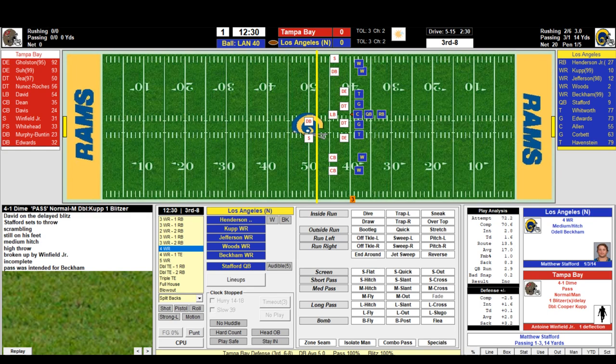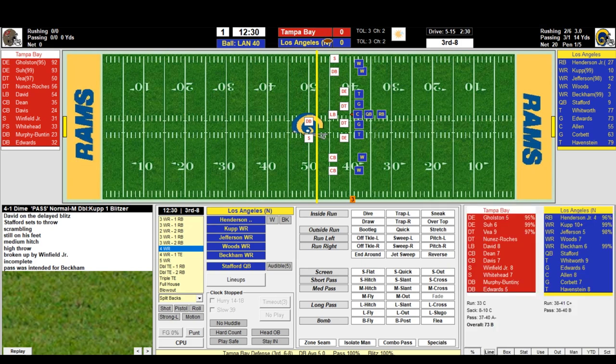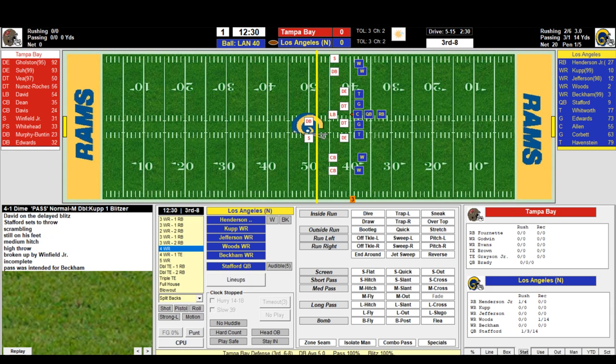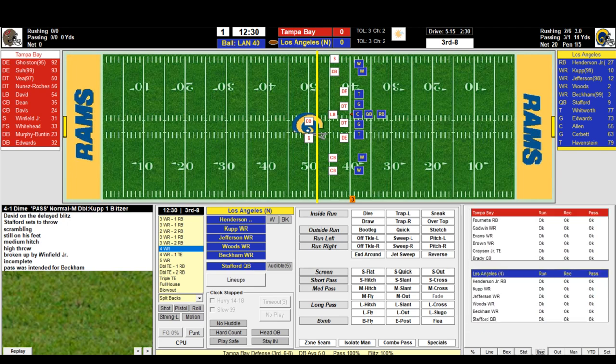We'll give everyone just a couple possessions here. The lineup screens show fatigue — in the bottom right of the screen it shows their ratings against the run and the pass. The in-game box score looks about the same. The stats page lets you keep track of who's doing what — usage, skill player fatigue, and matchups if you care about those.